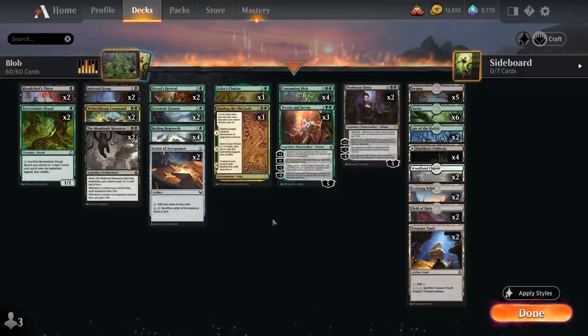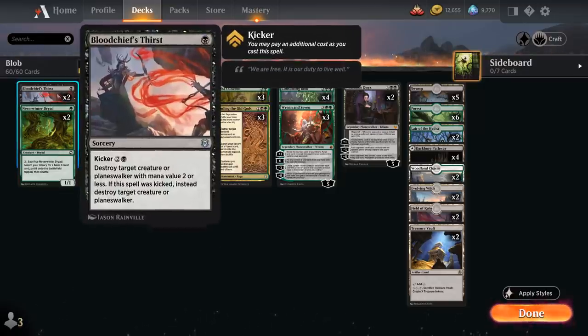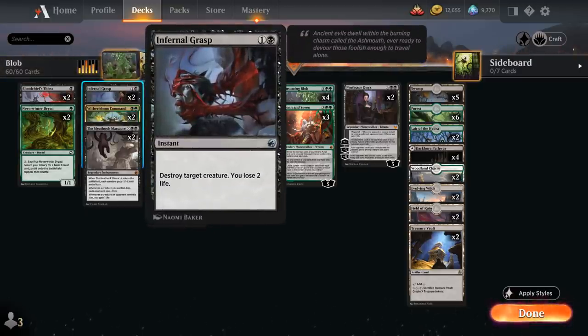At 1 mana we've got 2 copies of Neverwinter Dryad, a creature we can sacrifice for 2 mana to search up a basic Forest to put on the battlefield tapped, putting a creature in our graveyard and helping us ramp. We also have 2 copies of Bloodchief's Thirst as a sorcery-speed removal spell — killing small creatures, and can be kicked later to take out larger creatures and Planeswalkers. At 2 mana, Infernal Grasp destroys a creature at the cost of 2 life, useful for taking out creature lands which can dodge sorcery-speed removal.